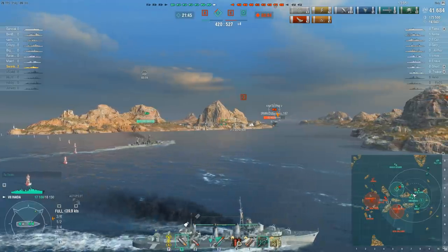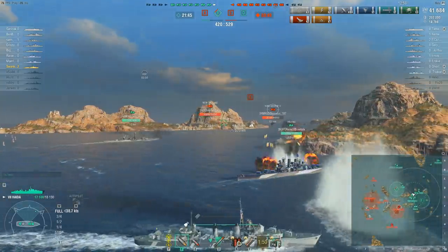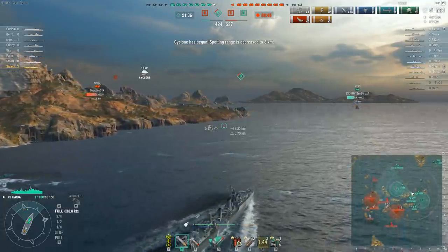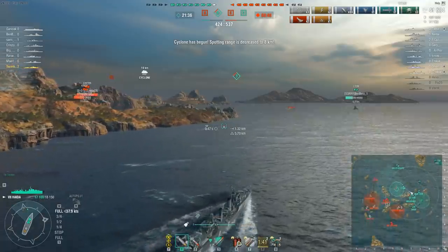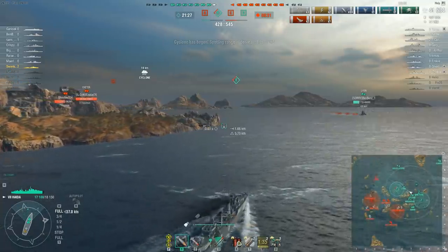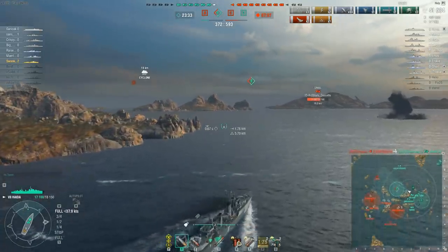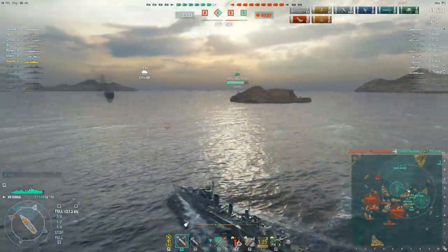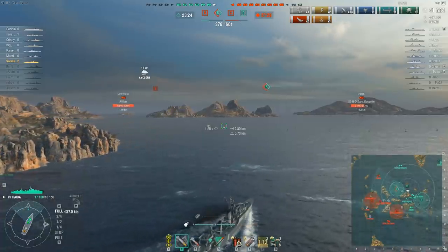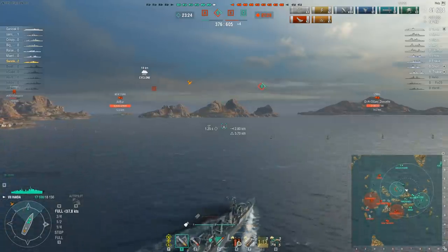The Gneisenau is shooting at something else. Meanwhile to the north, the Lion is in serious trouble — he just took a bunch of torpedoes from the Furious, and judging by the fact that Bravo is flipping and there are a lot more torpedoes in the water that were not dropped by the Furious — which has something: Leon, that must mean that somewhere in capture point Bravo there's an enemy Kamikaze, tier 5 premium Japanese destroyer. Very, very dangerous ship, although not quite as dangerous as it would be if it hadn't just fired all of its torpedoes.